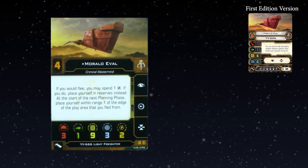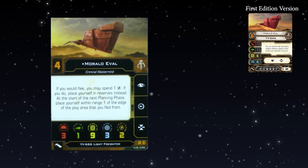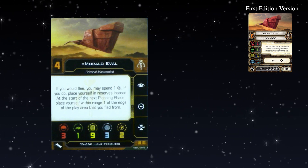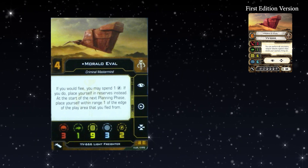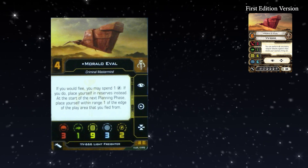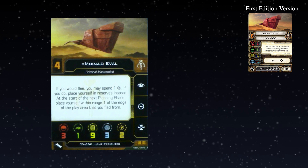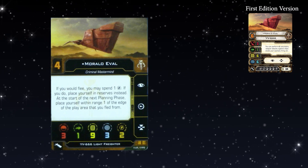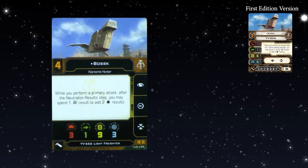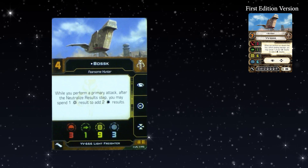This is setting reserves — we've never had something that could fly off the board and not die. It could totally become a precedent: maybe not always leaving and coming back, but perhaps a pilot ability where you show up on turn three as reinforcements. That feels like something that could suit the Rebels or even Imperials calling in a commander. Bosk was also revealed — a functional reprint of his old version, also Initiative 4. Two YV-666 pilots at the same initiative; they really wanted to keep Moralo competitive. While you perform a primary attack, after neutralized results, you may spend one crit to add two hits.